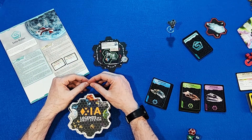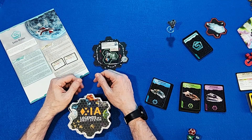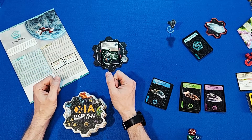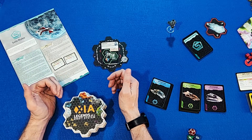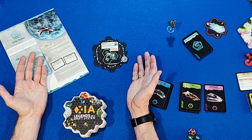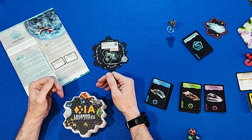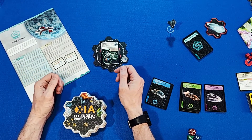Today we're playing Xia: Legends of a Drift System. If you're not familiar with it, it's a sandbox style game with elements of pickup and delivery, piracy, space exploration, and more. It's called a sandbox style game because how you play is based on how you want to play — whether you want to deliver resources, attack NPCs for victory points, or just explore the galaxy.